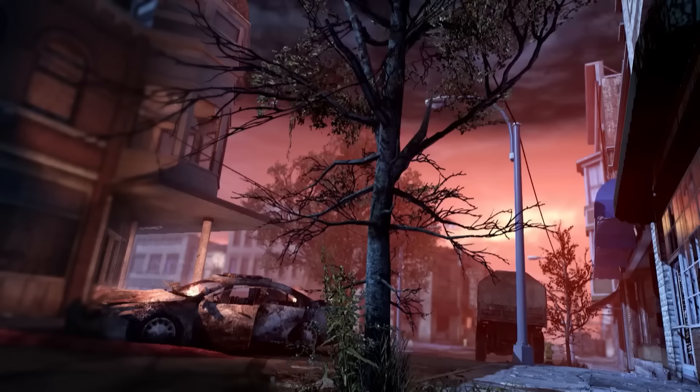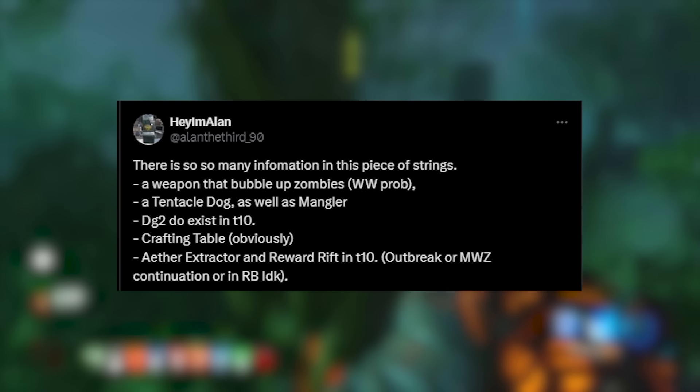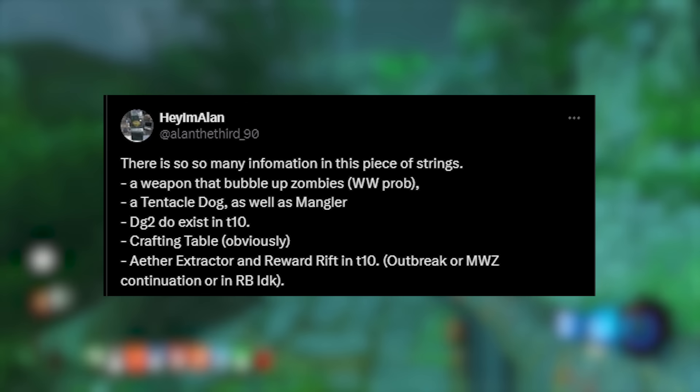Previously, it was also rumoured that there's going to be some sort of tentacle trap on this map, which gives me massive vibes from Extinction within COD Ghosts and the Mayday map — and I'm wondering if there could be some sort of giant Kraken boss. This leads me to the next new leak: a new dog variant has apparently been found in the game's files that has tentacles. So maybe it's going to be similar to the Plague Hound but with tentacles, and maybe this is somewhat relevant to the tentacle trap as well.